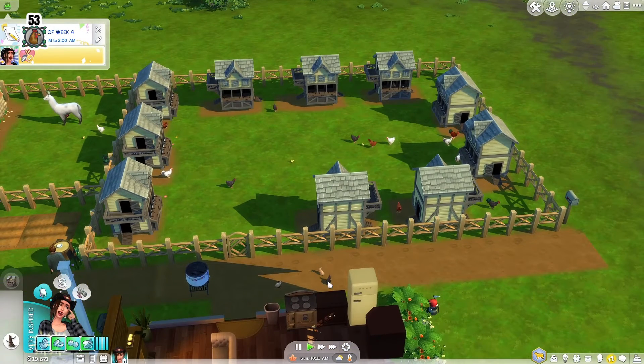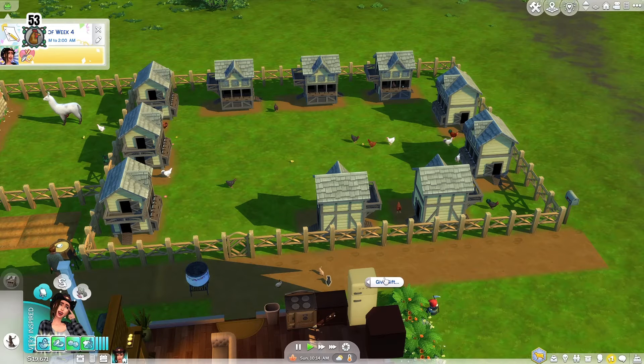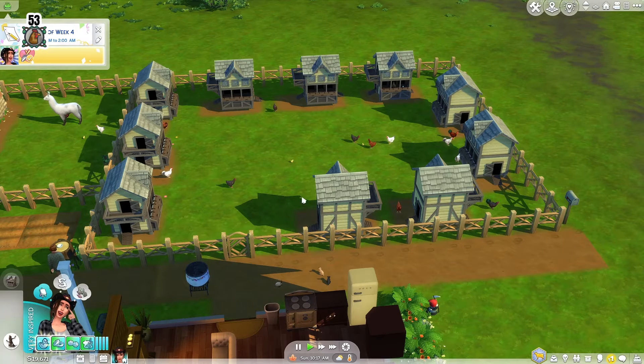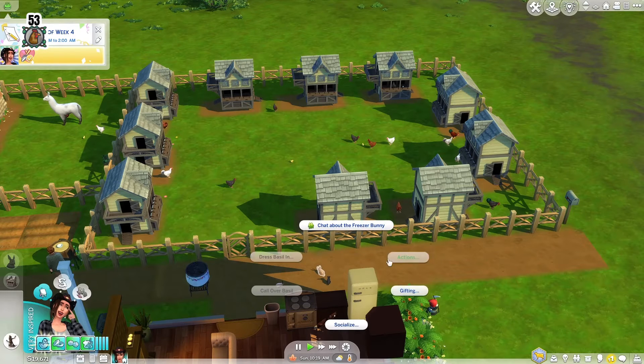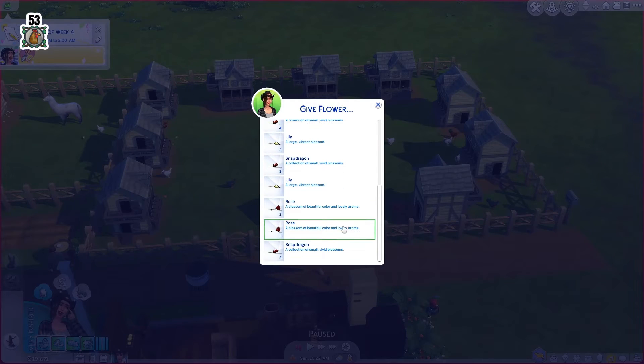I have three bunnies just sitting outside. Here, I'll give you a flower — a snapdragon. I'll give you a rose.